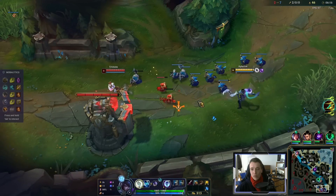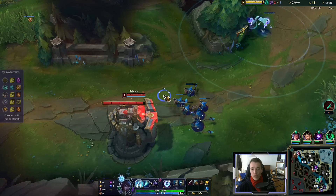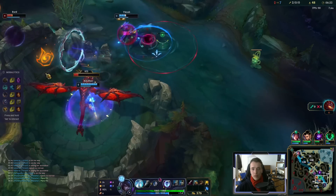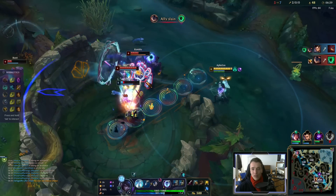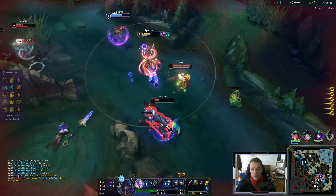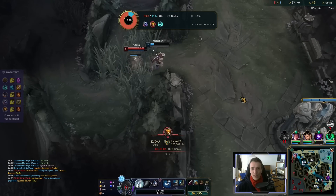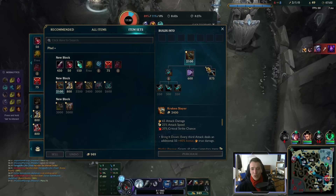Tristana has decent items actually, but you can't fight me in that wave. Getting Dragon here — just do some damage, there's no reason not to. I needed to focus on one target and hope for the best. Tristana kind of got me there. I kind of like getting early Berserker's Greaves on this champion.